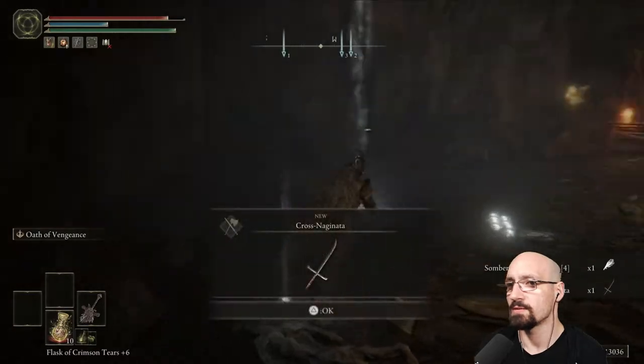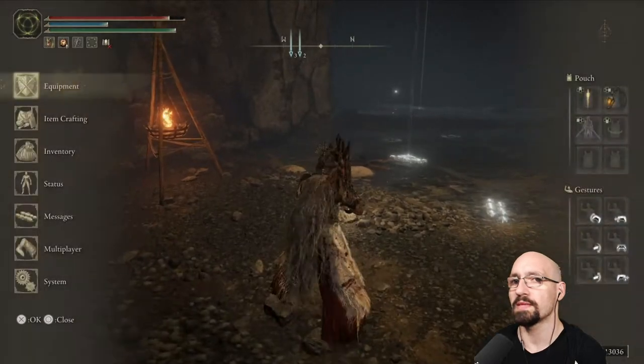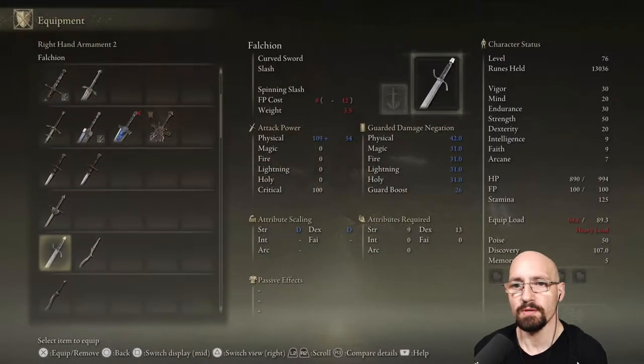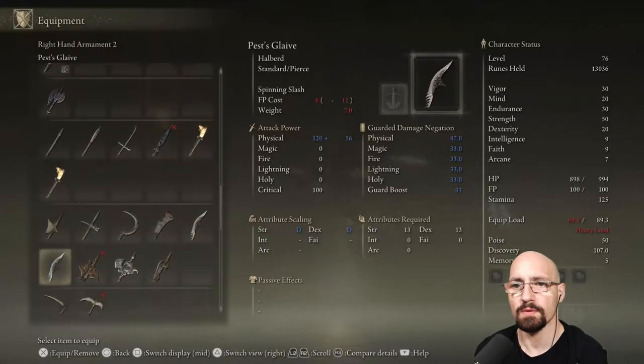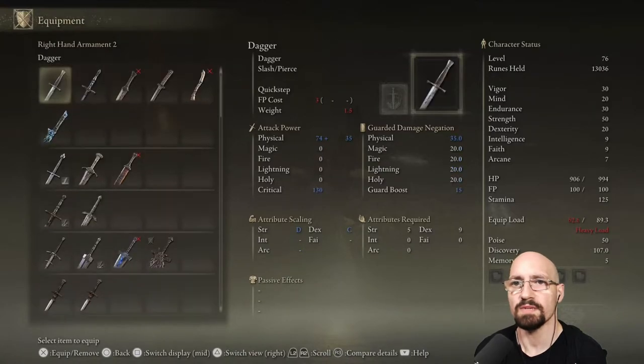Sombering smithing stone, cross naginata — oh, I bet that's a dex weapon but it looks cool too. They usually do. Where are you, cross naginata? Did I miss you? Must have.